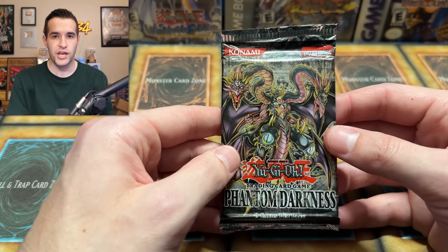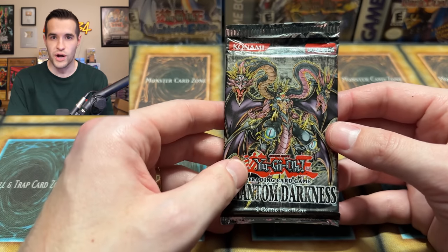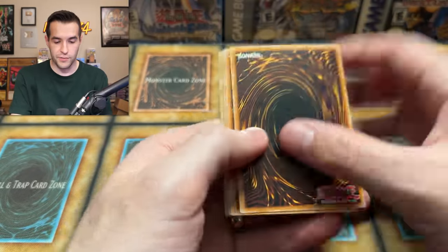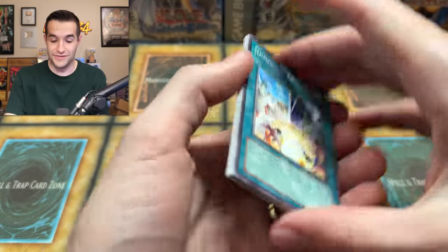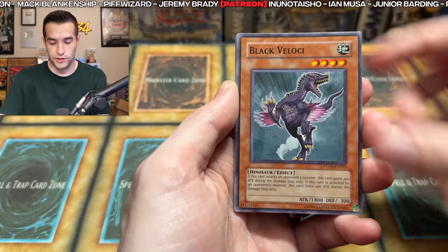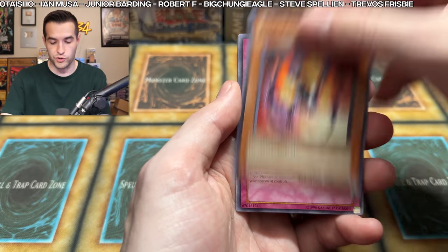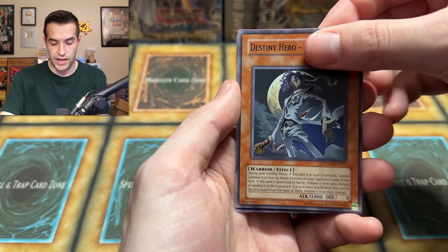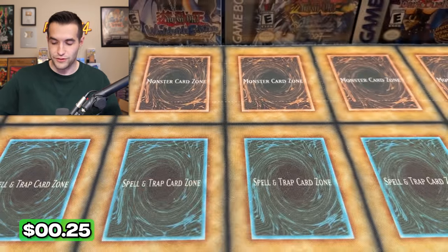Last pack of a 100 pack opening — one of the most insane openings on my channel. If you guys skip to the end, you're going to want to watch the whole thing — it's crazy, it's insane, and hopefully it can end insane here. Will there be an ulti at the front? No, there's not. One, two, three, four — but there was in a previous pack. Dimension Explosion. Fire Trooper, Gemini Trap Hole, Gladiator Beast Andal, Destiny Hero Departed, and Fires of Doomsday. That's fine — I didn't need to pull anything there. I have had too much excitement in this video.